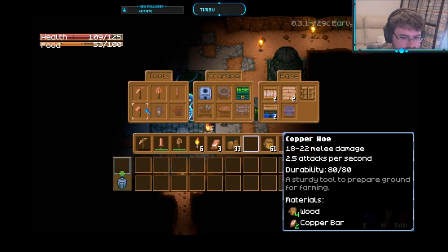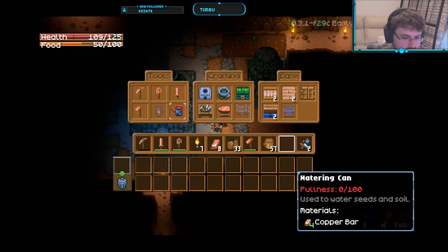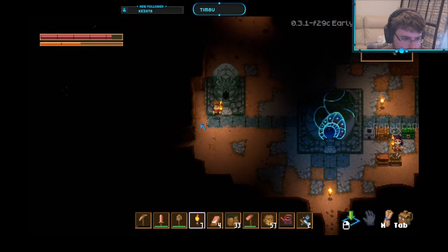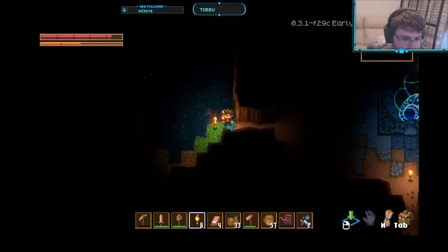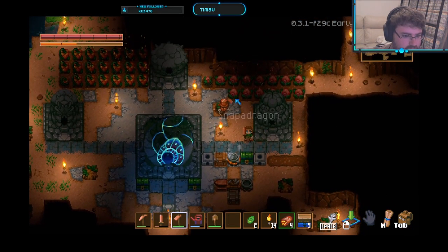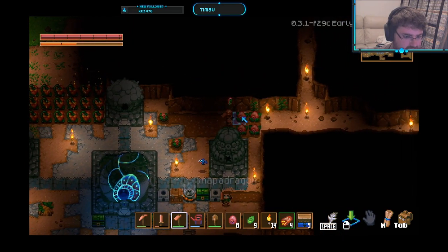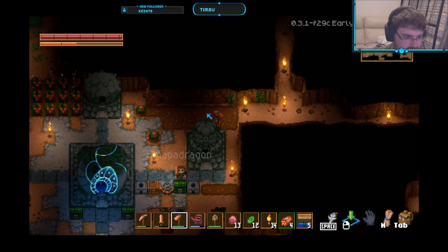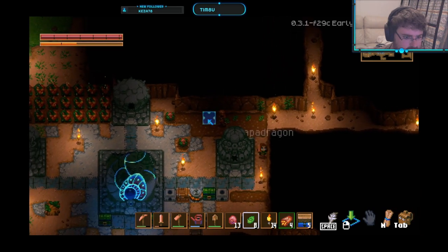The first copper tools I made were the hoe and then the watering can. This allows you to get a farm up and running early so you can grow food rather than having to forage for mushrooms or go fishing. I created my character with the warrior background and that meant I started with a copper sword. If you picked another background, I'd recommend getting a copper sword now. Following a sword, I would round out the toolset with the pick next and then finish off with the fishing rod.